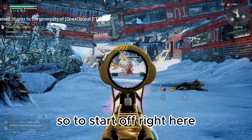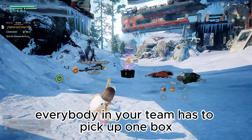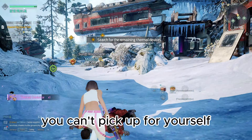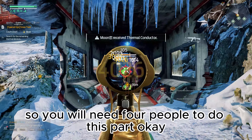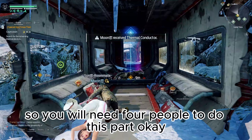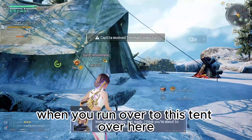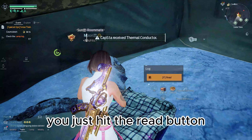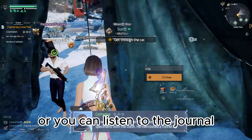So to start off right here at the very beginning, once you kill these zombies at the start, everybody in your team has to pick up one box. You can't pick up four yourself — every single person in your team has to pick up one, so you will need four people to do this part. Once you've picked up all four boxes, run over to this area, hit the read button, and then you can exit out or listen to the journal.